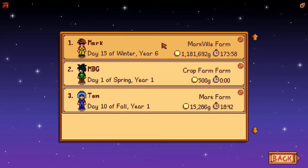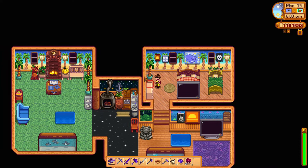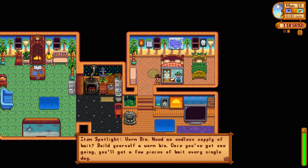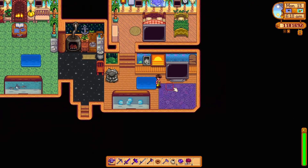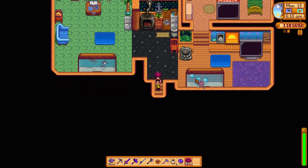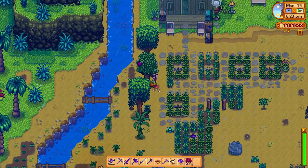Let's load into Markville Farm, because of course that's where all the fun happens. Here we are on Ginger Island — it's a rainy day. You'll hear my keyboard but I can't do anything about it. My inventory is very full of random stuff.